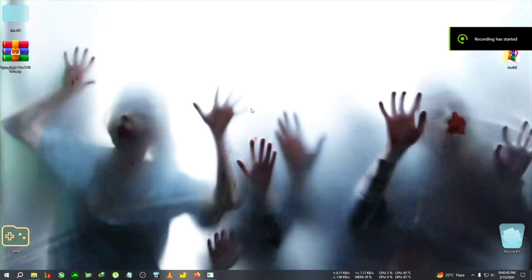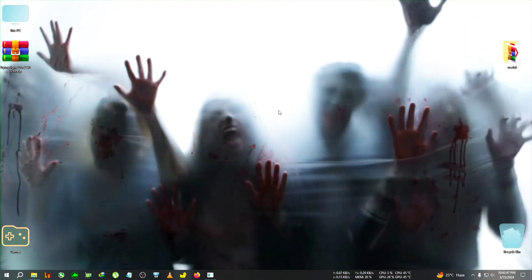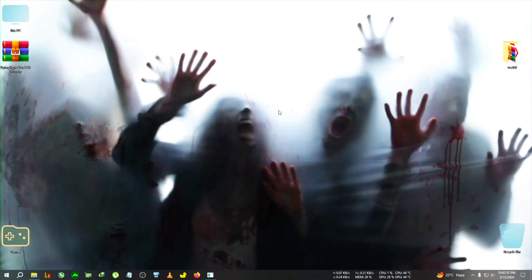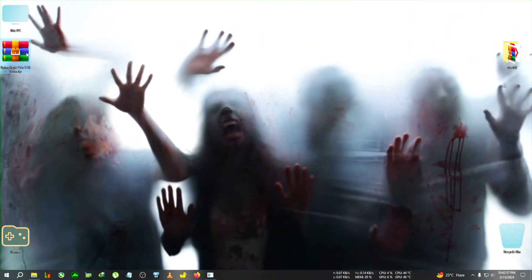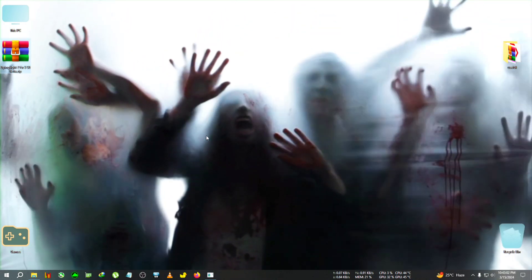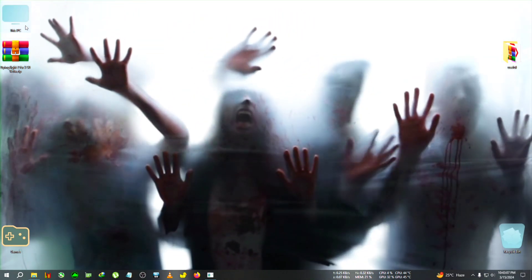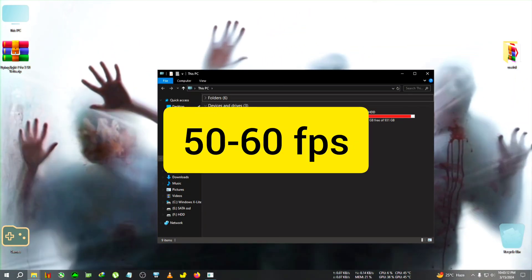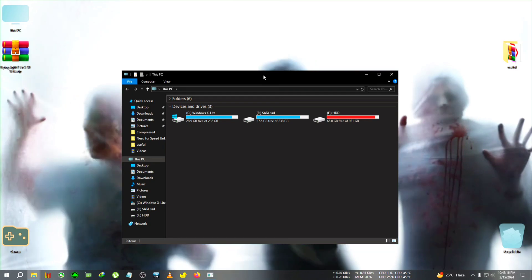Hey everyone, welcome back to another FSR 3 video — this one is for Dying Light 2 Reloaded Edition, version 1.5.3. I've managed to reduce the flicker by about 90 to 95%, it's very stable. I'm not running the game right now because I don't want to show you the previous FPS — you can already see that in the previous videos. I was getting around 70 to 80 FPS without the mod with every preset set to high.